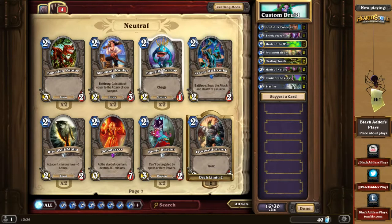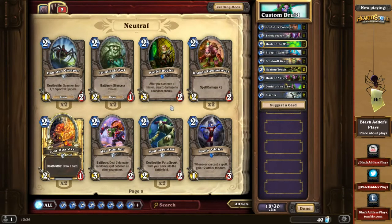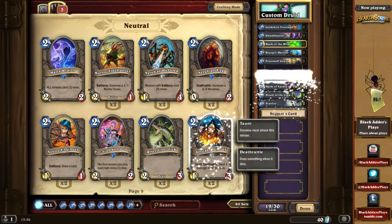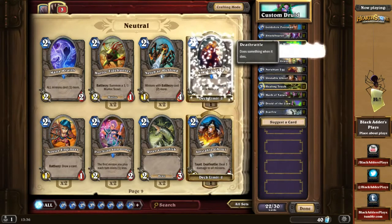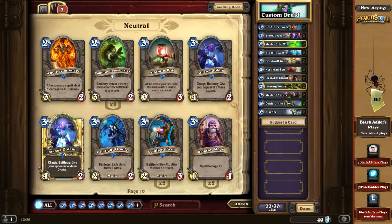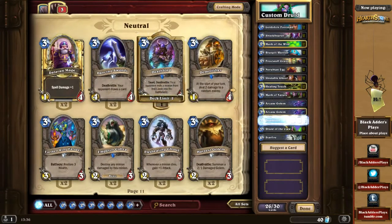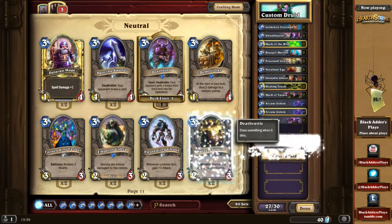Looking at Frostwolf, some chargers possibly. Mad Scientist — not really. The Rubian Egg could be useful because he might be programmed to kill it each turn anyway. Arcane Golem, Deathlord — why not, he doesn't have any monsters to pick up. Flesh-Eating Ghoul is just gonna get destroyed. Harvest Golem.